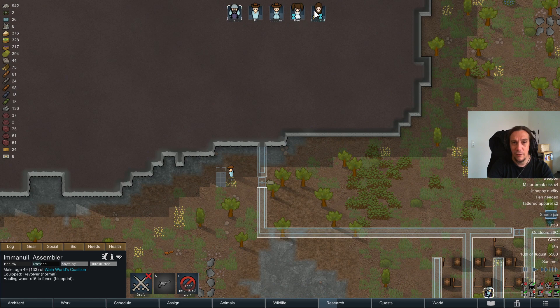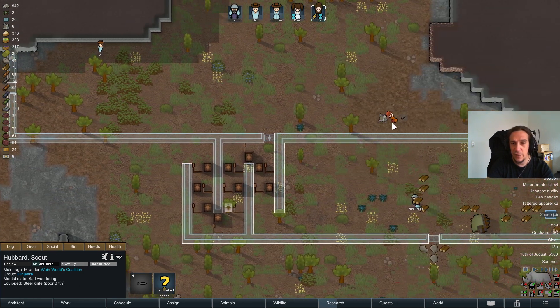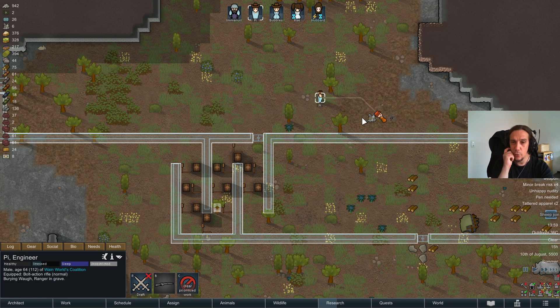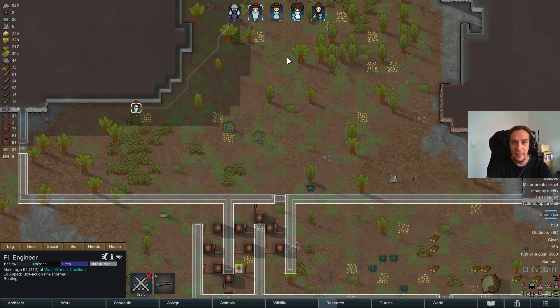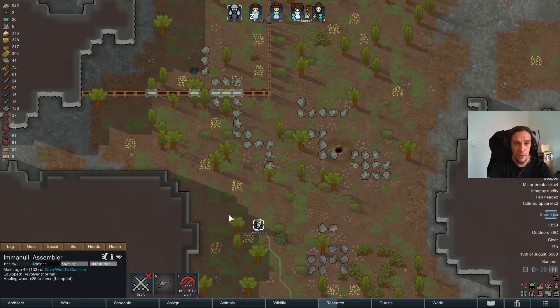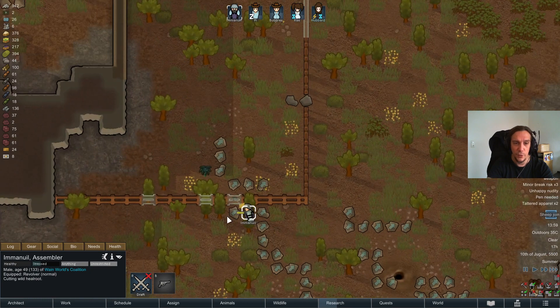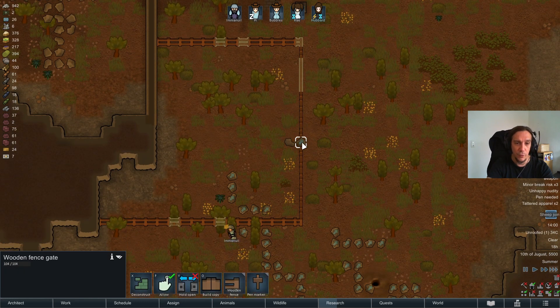We now have a mental breakdown of Hubbard — sad wandering. Sad wandering is a state of mind where you lose control of your colonist totally; they just wander around but still autonomously eat and sleep, so you don't need to worry. They won't starve while losing their mind, but they won't be controllable until the sad wandering is over. There are lots of different types of mental breakdowns in this game.